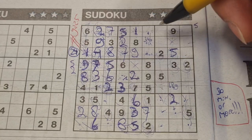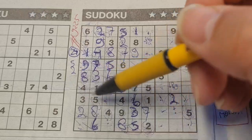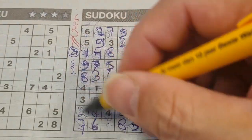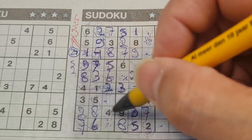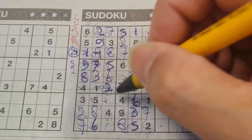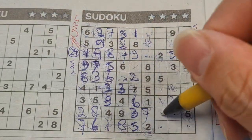I'm sleepy. One box left in the first column: seven is missing. Two numbers left in this big square: one and nine. We have one in this row — no one there, so one should be here and nine goes there.